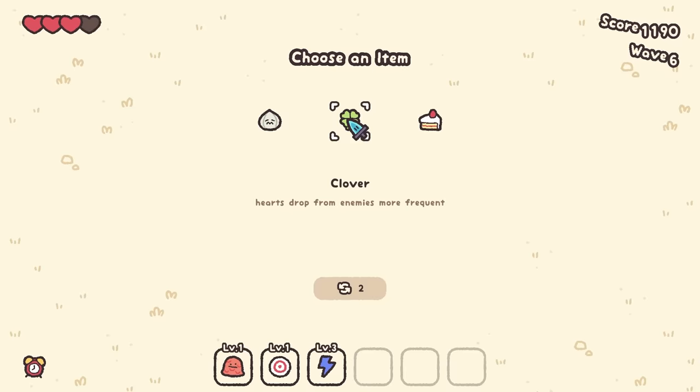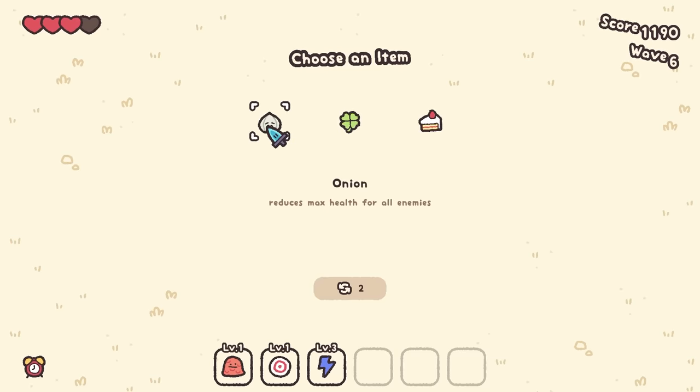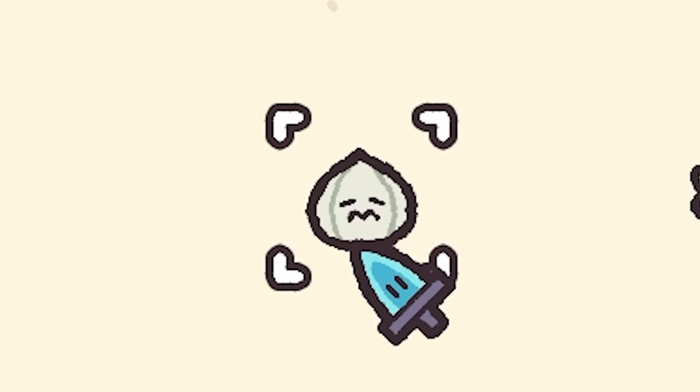Hearts drop from enemies more frequently — we literally rip the hearts out of them. Instead of that, we're going to go for the onion. Reduces max health for all enemies, which basically means more damage. Typical onion stuff, really.